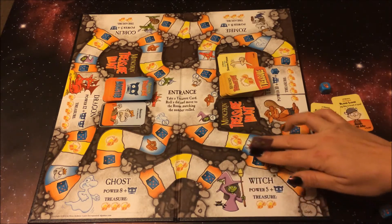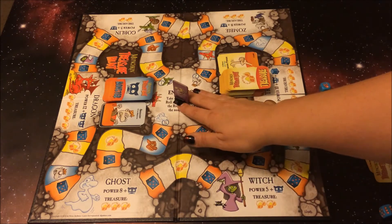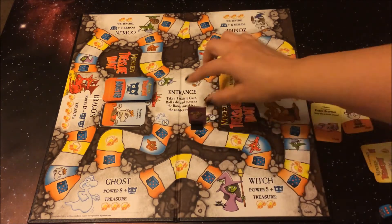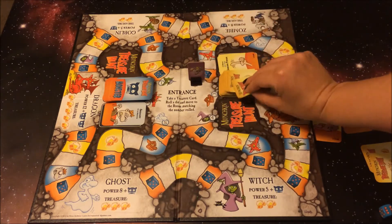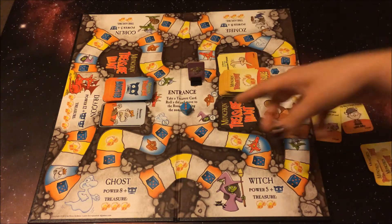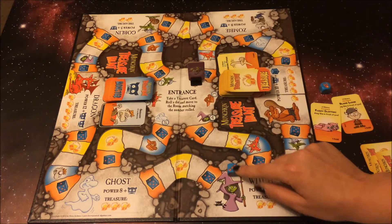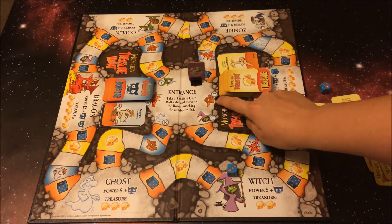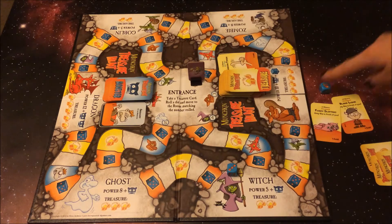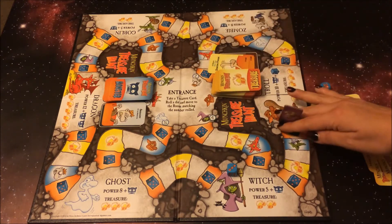If you ever go into the entrance area and you're trying to pass through here, you do automatically stop as well. You take one treasure card, put that in your hand, and then you roll the dice and get to move to the room matching that number. So I have three here, and that is the troll's room — and so I'd automatically be teleported to his room.